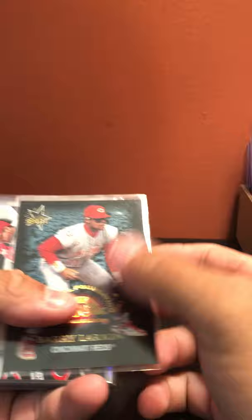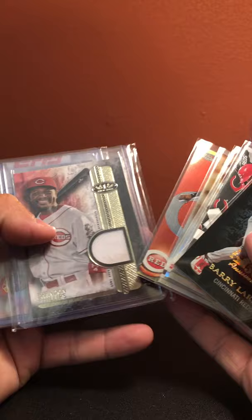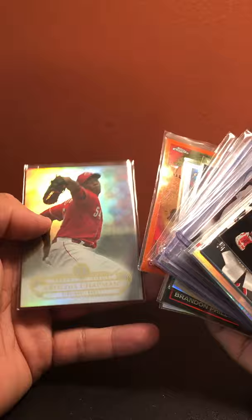Cincinnati Reds: Barry Larkin out of 3999, Joey Votto relic, Raisel Iglesias sepia, Joey Votto prism, Scooter Gennett sepia, Billy Hamilton refractor, Brandon Phillips out of 299, Brandon Phillips auto out of 99, Johnny Cueto out of 99, Cueto refractor, Brandon Phillips refractor, Drew Stubbs refractor, Jay Bruce orange refractor, and Aroldis Chapman.